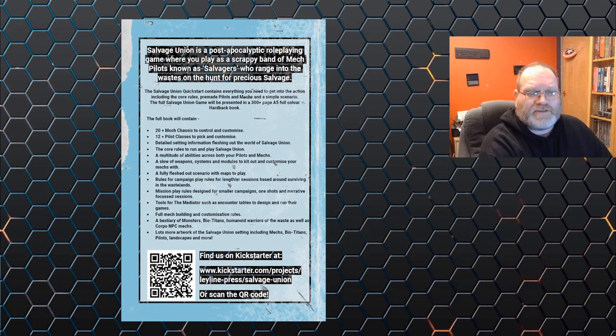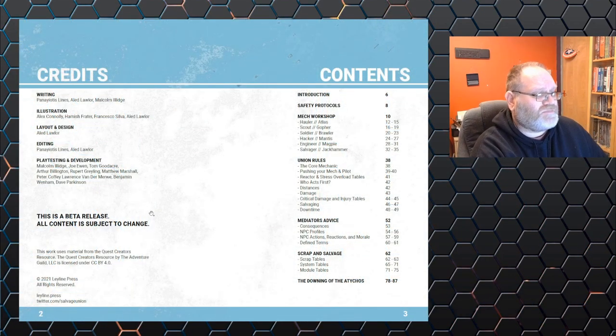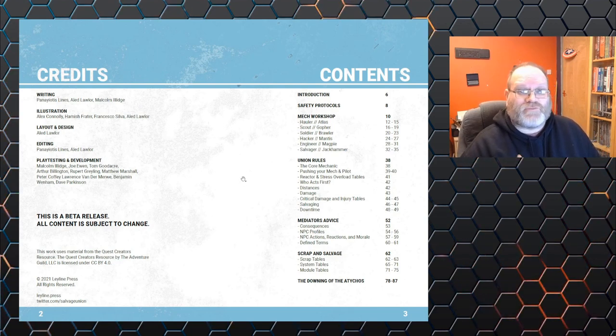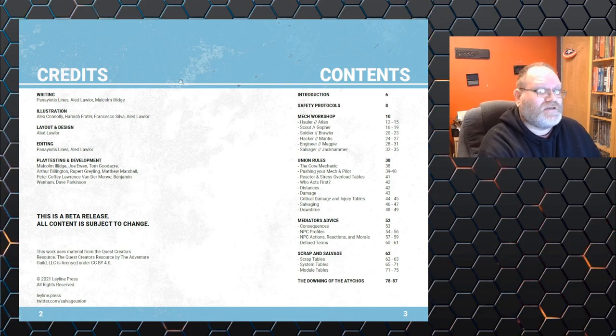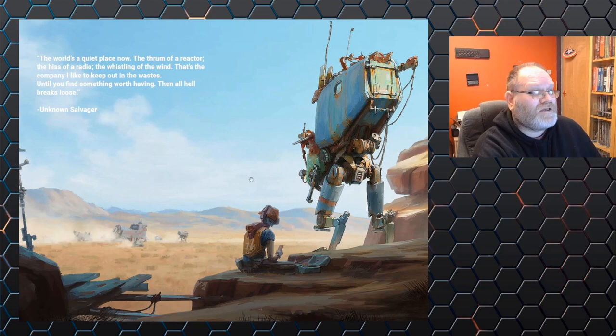Inside we've got the credits — this is a beta release, all content subject to change. As Panny told me, they're modifying the rules slightly through playtesting, which is only a good thing. I won't go into too much rules detail. Inside you can see lovely artwork. The world's a quiet place — the hum of the reactor, hiss of the radio, whistling of the wind — that's the company you keep out in the wastes, until you find something worth having, then all hell breaks loose.